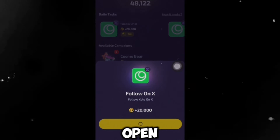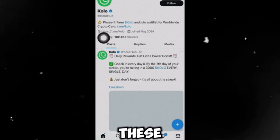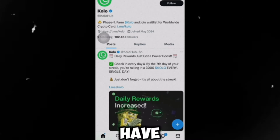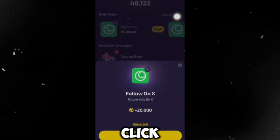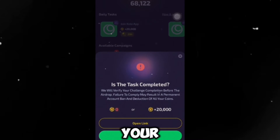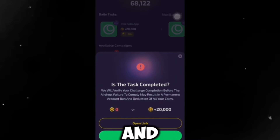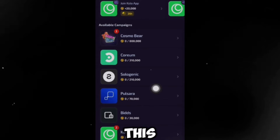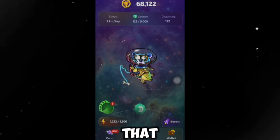For the first task, all you have to do is click on it, follow on X, click on open link — it takes you to X. Follow the account, which are the guys who are empowering this airdrop. Once you've followed them, come back and click on check, then click on confirm token, and you claim your free Cosmos Beer airdrop. Click on claim and that's it. The same process applies to the other campaign tasks listed here.